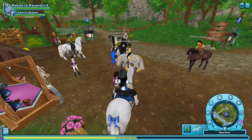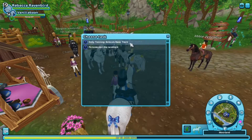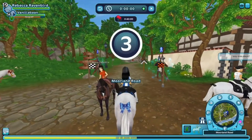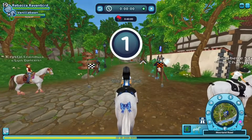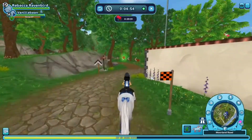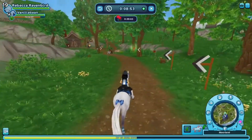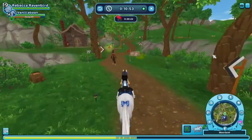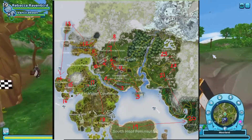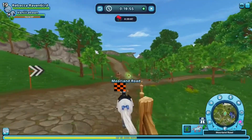So for the training routine, this is my first method and this is what I like to call the home stable method. Basically, I am just going to ride all the races that are closest to my home stable and then I will circulate all throughout the map going farther and farther away from my home stable. I'm going to put a picture of my training routine using the Star Stable map on the screen right now, so you can see the different pathways that I take to get to all of these different race locations.